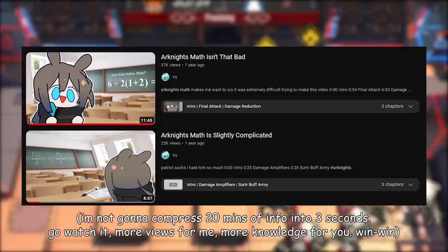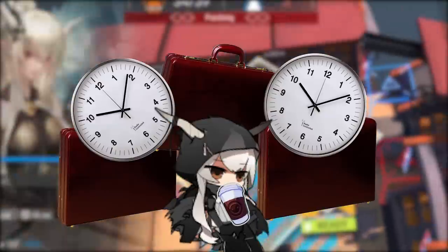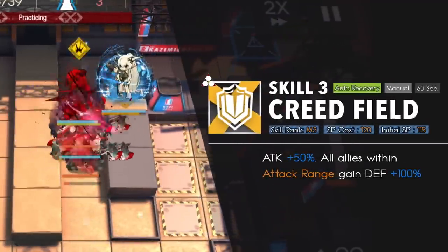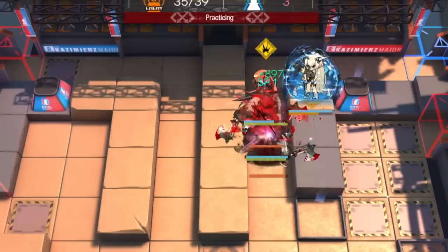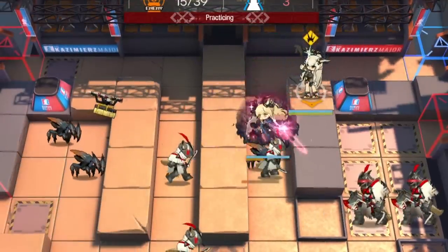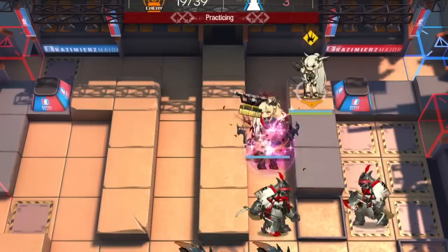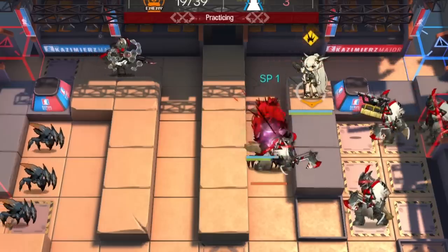While Nightingale can essentially nullify all arts damage, because of how the physical damage formula works, Shining needs to work three jobs and two overtime shifts in order to invalidate physical damage. Her S3 mega-buffs the defense of all operators in her range and slaps more attack on her for more healing. Unlike arts damage, the physical damage formula is flat — defense is subtracted from physical attack, and that's basically how much damage is dealt. What's even worse is that enemy physical attack can easily scale in CC with multiplicative tags, while most defense buffs are additive off the base defense stat. Basically, enemies scale harder than Iha discovering Uma Musume.